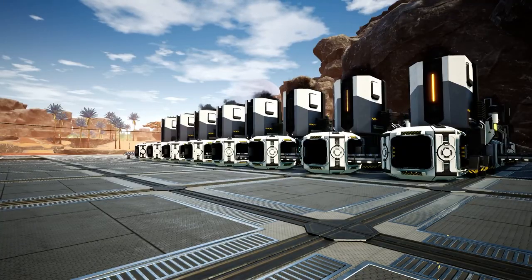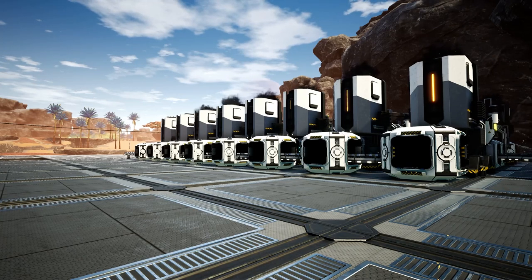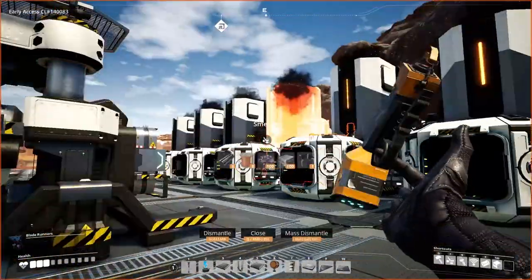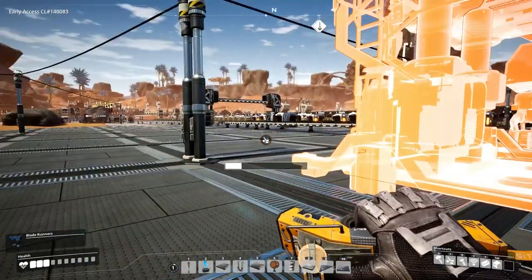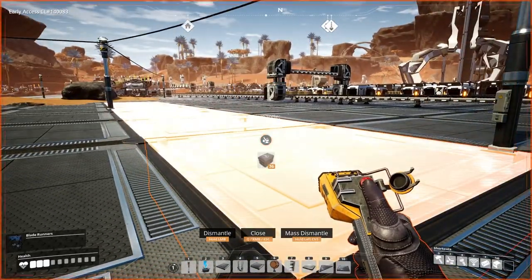We have a total of 16 smelters smelting iron ingots here, which means we can cope with enough constructors for 8 — 30 per minute. So each one of these produces at 30 per minute, so we can have 8 of these. And then on the other side, if we go to rods at 15 per minute, we can have 16. So we're going to have 16. Let's do this. We'll start off with a line of constructors along here for the plates.